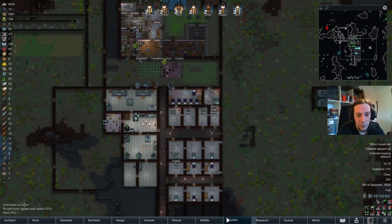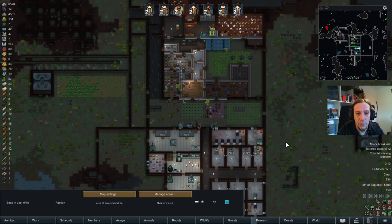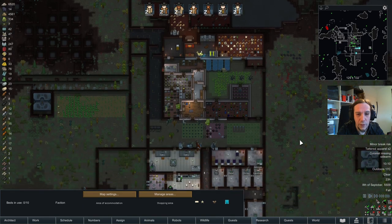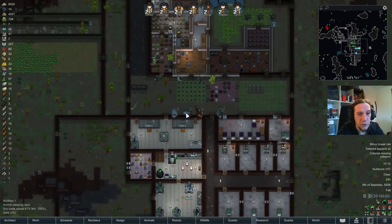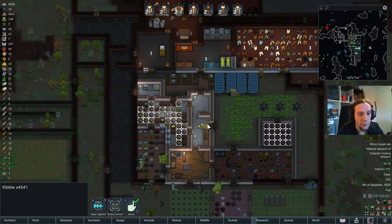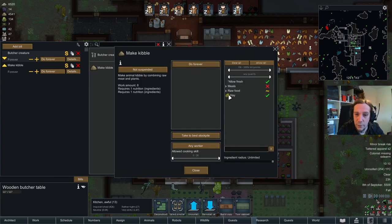Let's check out our guest situation. Manage areas - I got this assigned as my shopping zone. Great. So that's assigned.